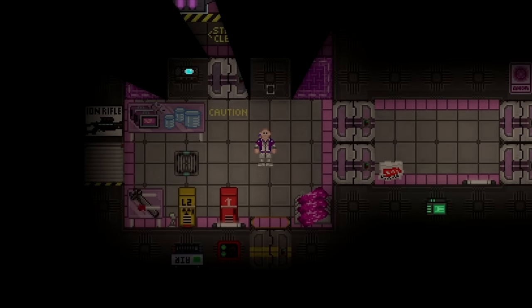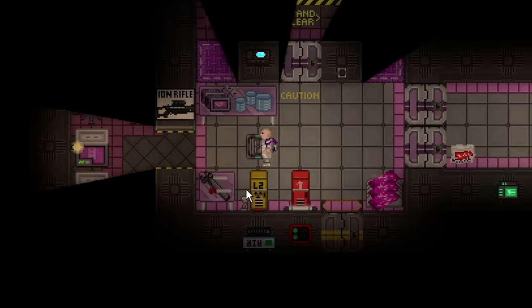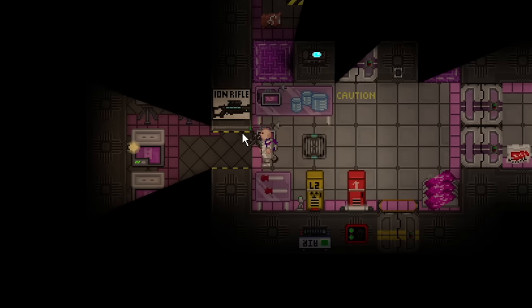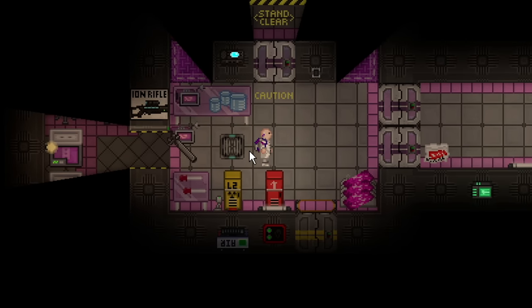Anomalies are one of the primary ways that scientists earn scientific research points to unlock new technologies. There are only three required tools, and they're almost always in the same room. You just need a wrench, an anomaly scanner — which you can always find in your locker — and one of these portable APEs, which you can almost always find in an anomaly generator room or right next to it.